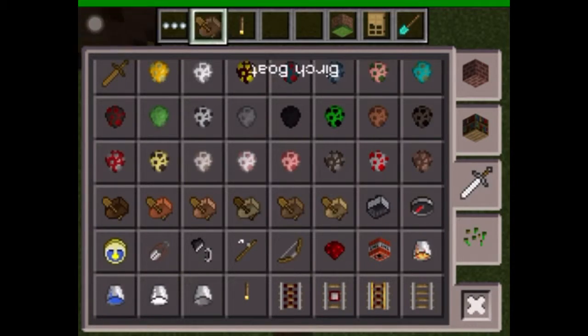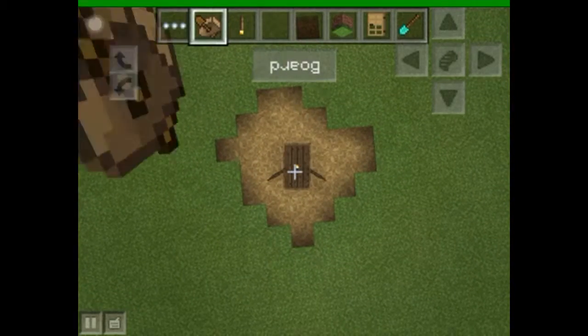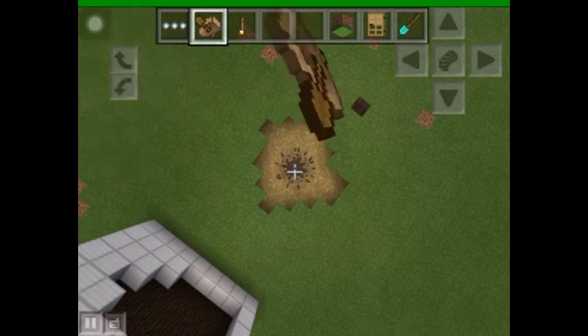So all you're going to need is any type of boat. You just have to find the perfect place where it doesn't erase them. And you just keep on doing this.